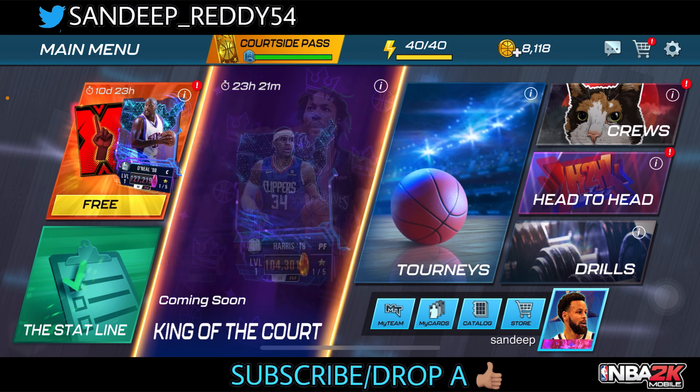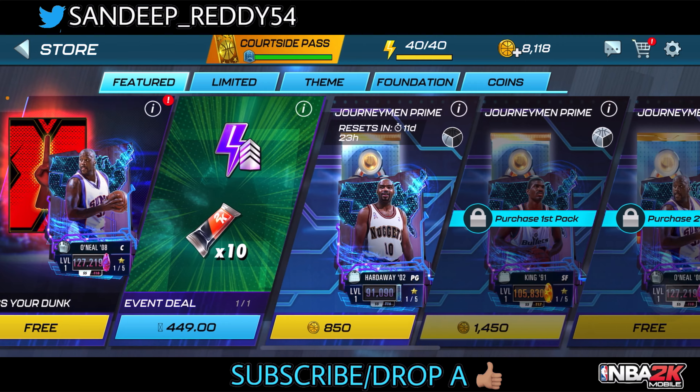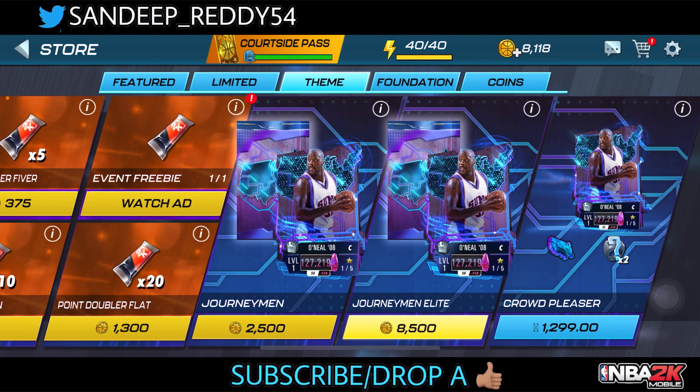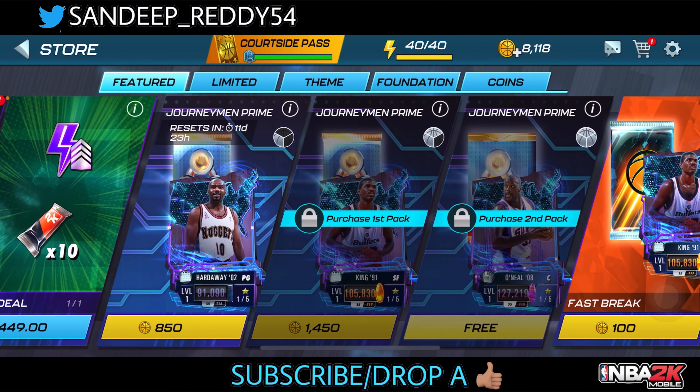Let's see what we've got on the store right now. We've got the Press Your Dunk pack, and along with that we also got some journeyman theme packs — you can see the All Elite and the Prime pack. Now let's head on to the free pack.